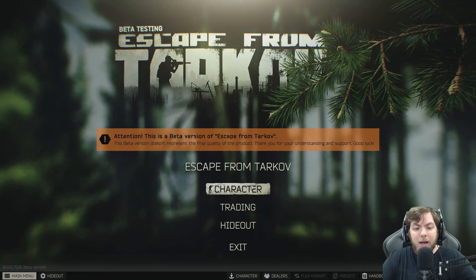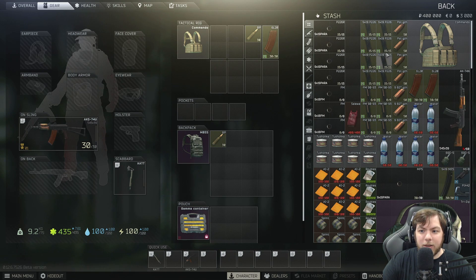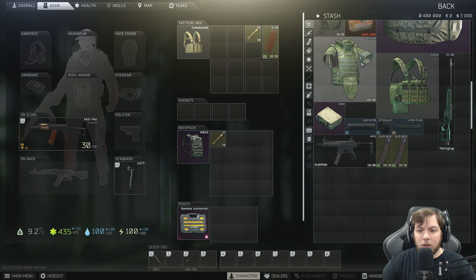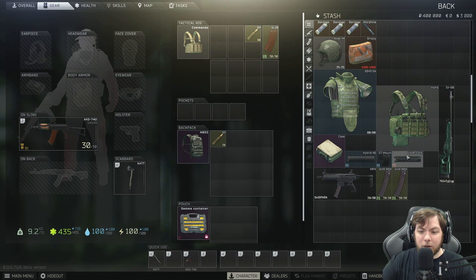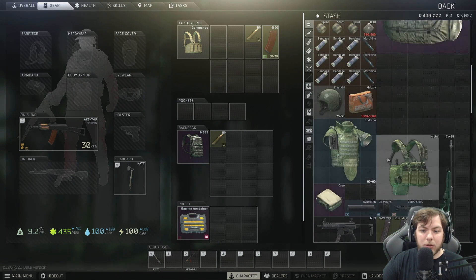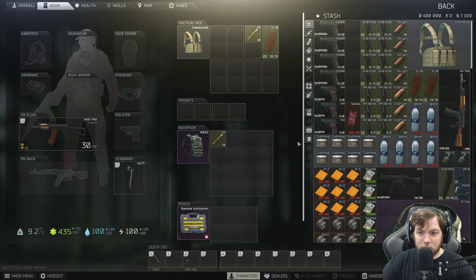Right off the bat, you're going to go to your character and everything is kind of set for you, which is nice. Do not — I repeat — do not bring this gear out into your first raid. It's definitely not worth it. I usually just put all my backpacks into my backpack. You might not start off with as much as I have because I do have EOD, but this is pretty much what you're going to have in your stash.